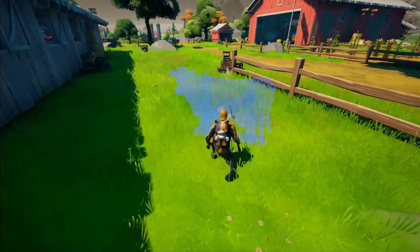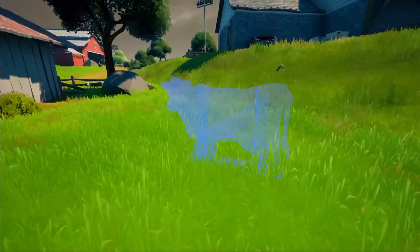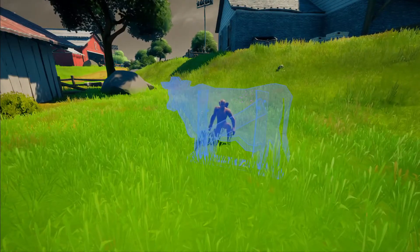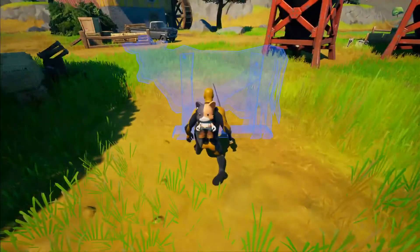Go a little more north to the barn and you'll find number five. Number six is near the house to the east. And number seven is out the front of the barn all the way to the east.